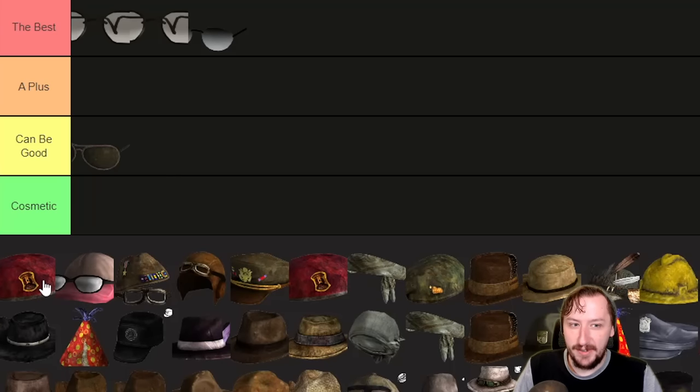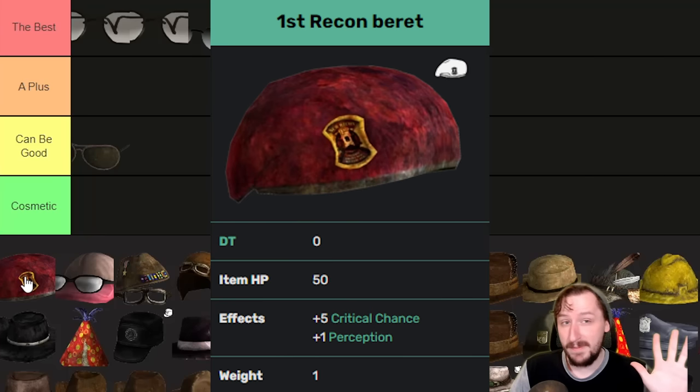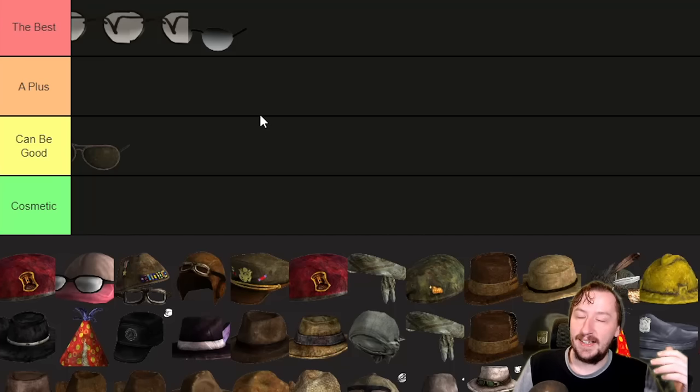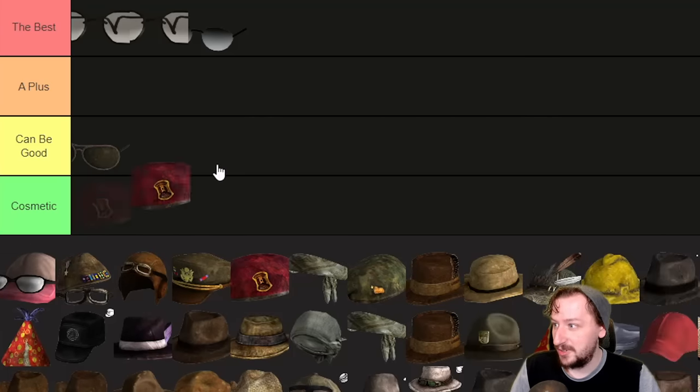Now we move on to the different hats, and our very first one is the First Recon Beret, which is one of the best hats in the entire game. You get this from doing Boone's quest, or at least the very start of it. It doesn't protect for anything, weighs one, gives you plus one perception, and it gives you five percent crit chance — which is really good. It's one of the highest bonuses that you can get, and you can throw this on with the Lucky Shades and an armor like Ulysses' jacket or Joshua Graham's outfit for even more crit. So yeah, this one's going right up into the best.